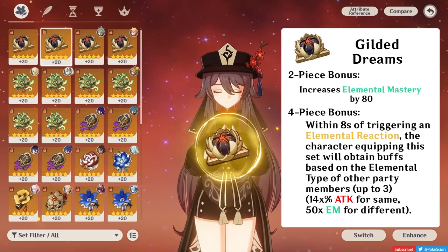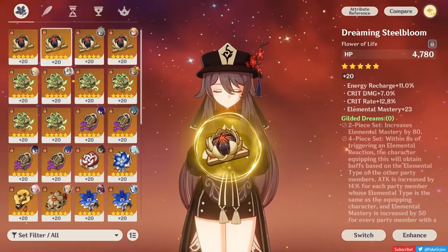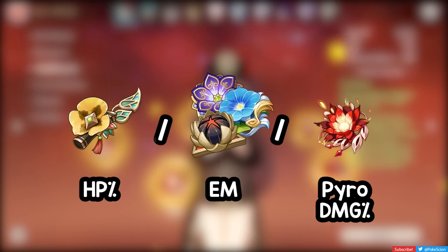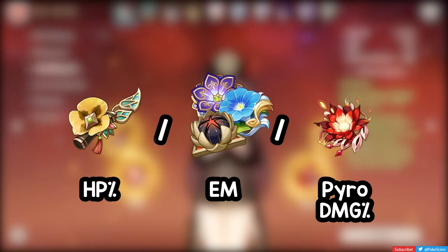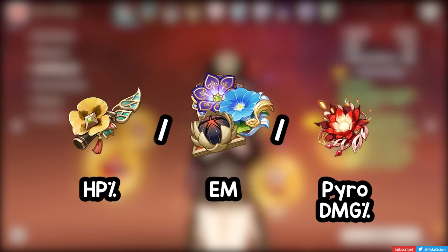You can spend your resin on the Gilded Dreams domain while using the strongbox to get Crimson Witch pieces if you want to. Lastly, any mix of HP percent, EM, or Pyro Damage bonus percent sets will also do really well on Hu Tao if the substats on your pieces are significantly better than if you were trying to force 4-piece set bonuses.